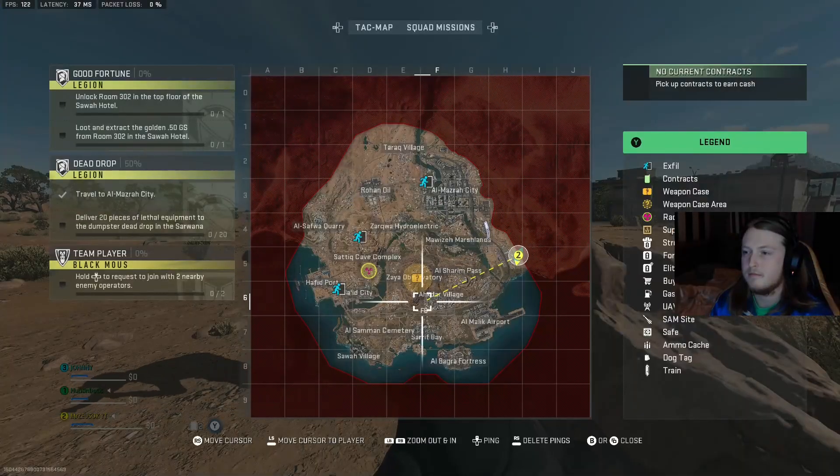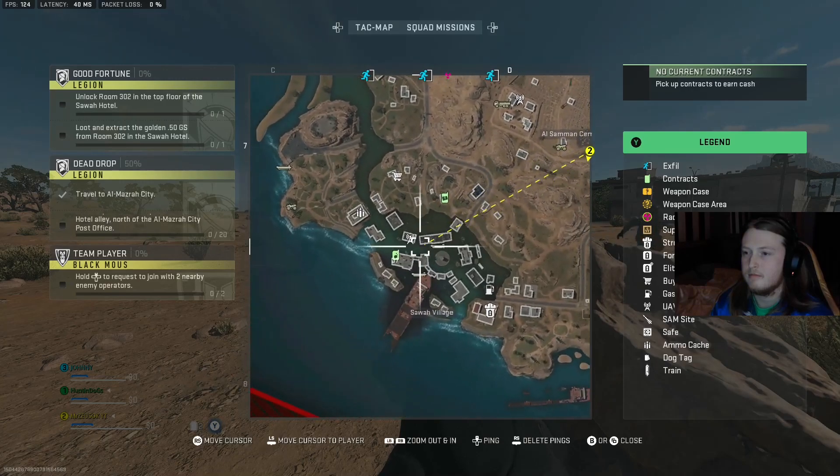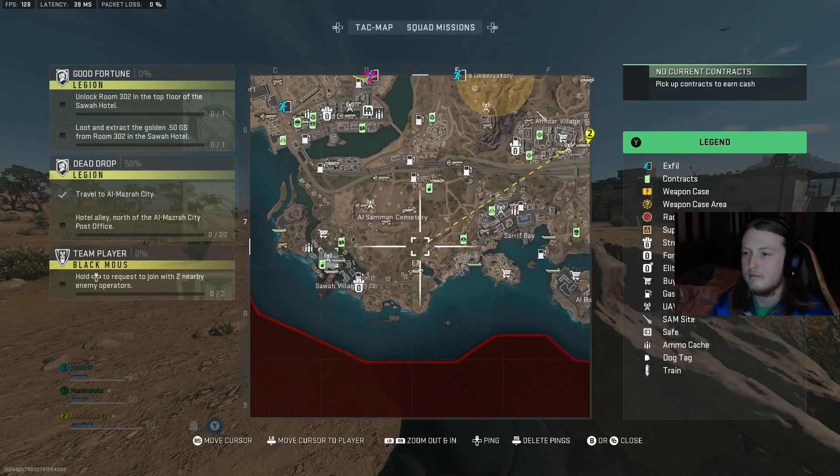Yo, what is good people, it is your buddy Zeus here today and we're back with another DMZ tutorial guide. This one's going to be the Good Fortune contract.